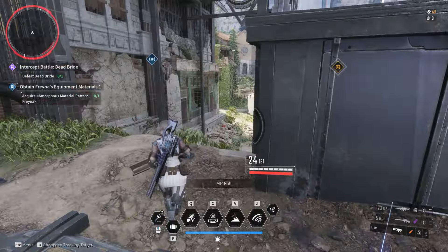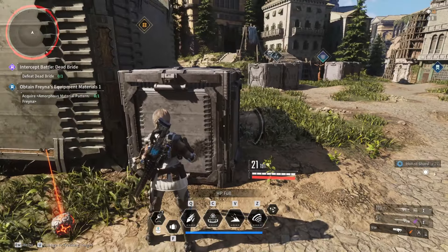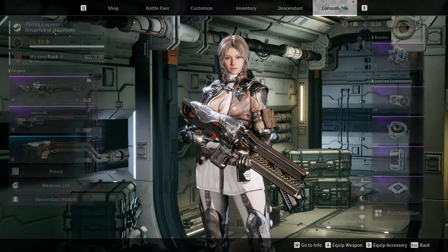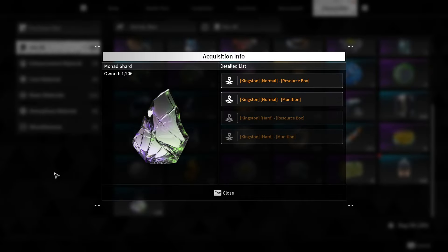These shards can be collected from resource crates in the Kingston area, particularly the Kingston resource crates, which are major sources of Monad shards. Once collected, players must combine the Monad shards with other items like semi-constant plasma and Monite stone to craft various character parts such as stabilizers and spiral catalysts.